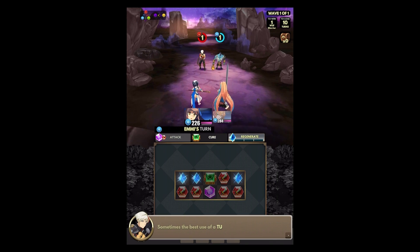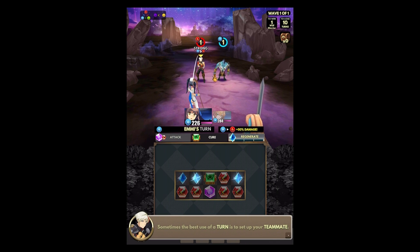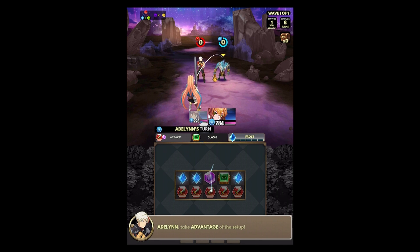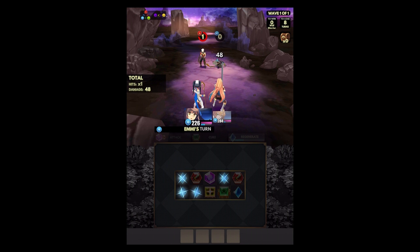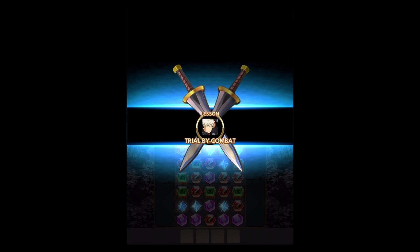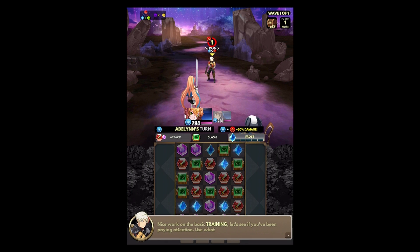Non-match rules: sometimes you can make your teammates' turn better. Swap the gem into a great position, so then we can set up a bonus gem. Nice. Reminds me a little bit of Grindstone. Nice work on the basic training — use what you've learned to defeat me.